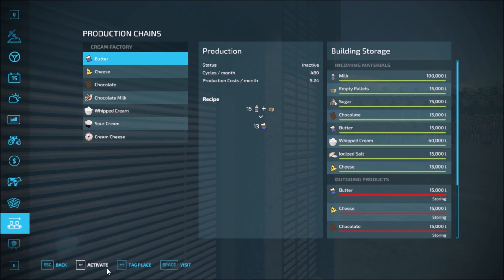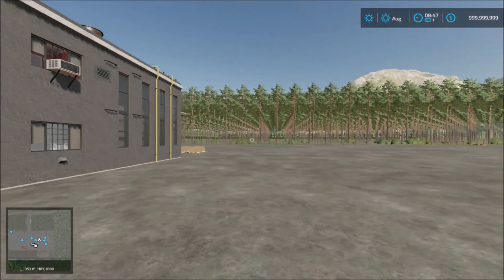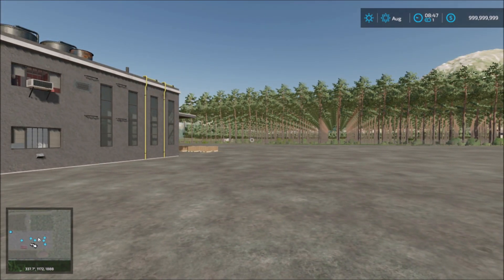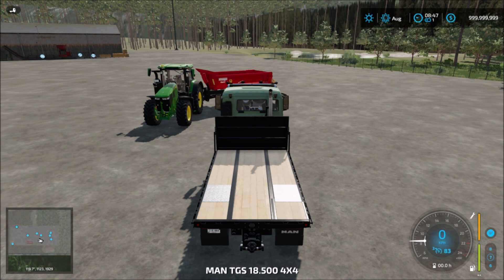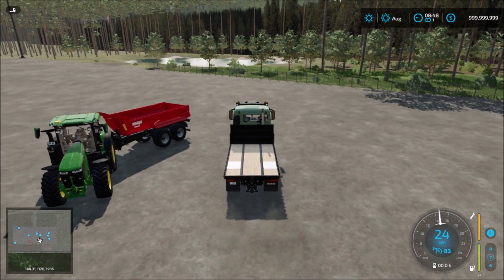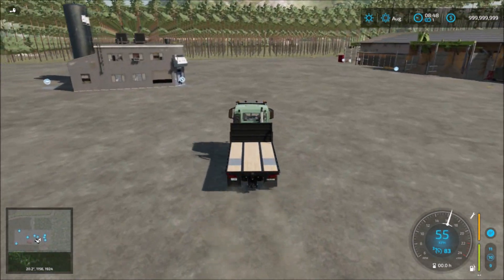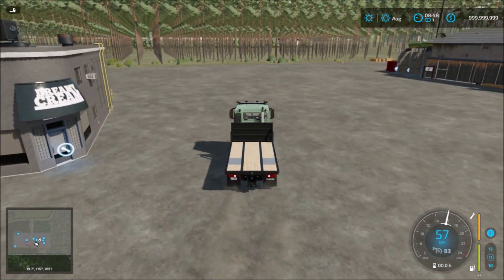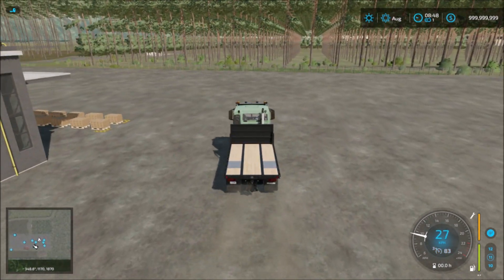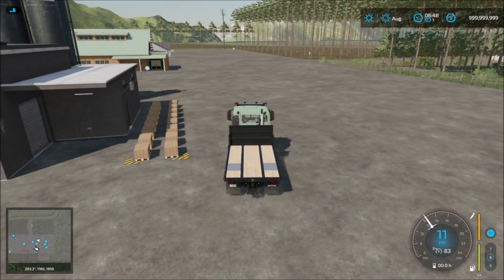Let's activate it. Some products were already made in the background, so let's pick some up and sell them. This factory produces the products very quickly, as you'll see when I pick up — yeah, it spits out everything very quickly.